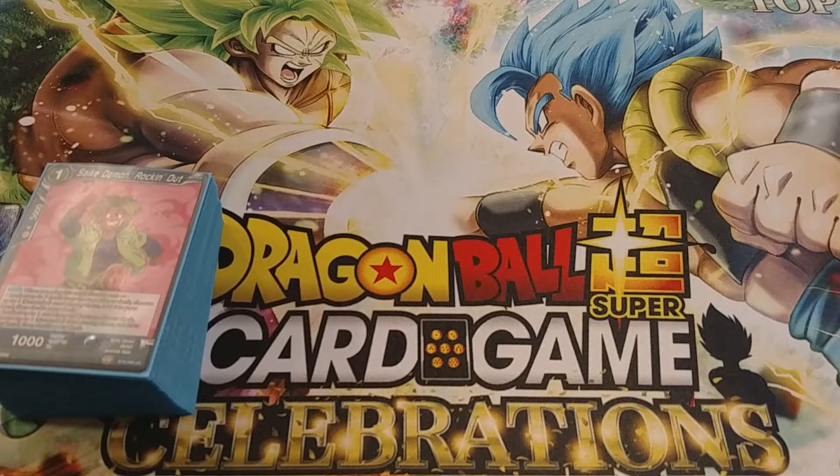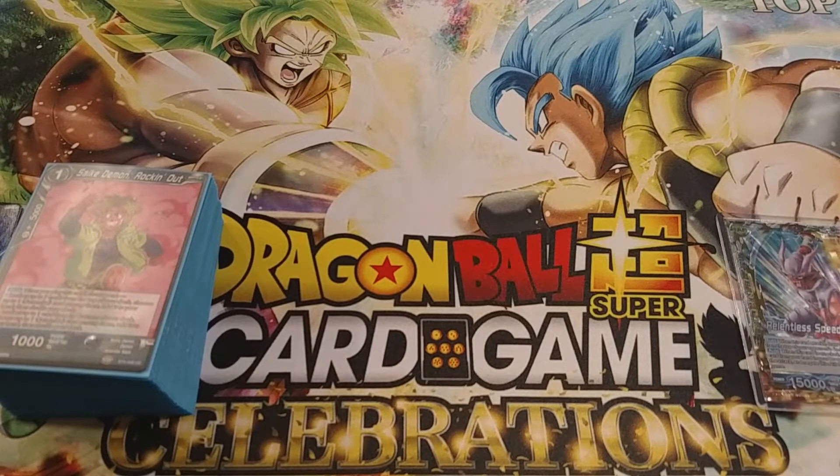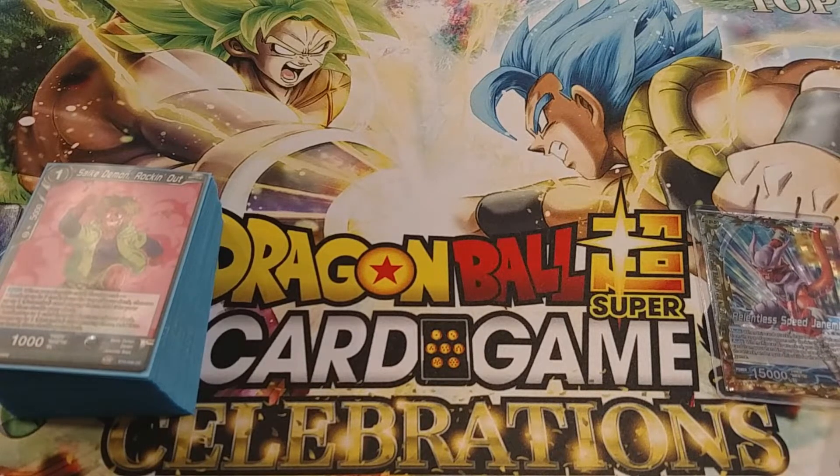Game five I played against the famous Danny Hype. He was running the Yellow Dende deck, which just kind of destroys Janimba. I'd never playtested against it, so I had no idea what to expect. I actually had King Yemma's in my side deck the day prior to the event, and I ended up taking them out for objection, which I never used. So that kind of sucked. I went 0-2 against Danny.